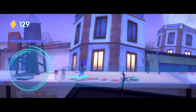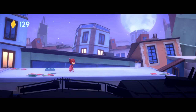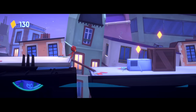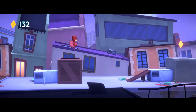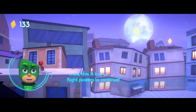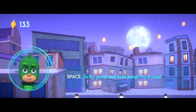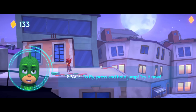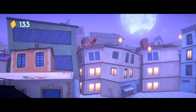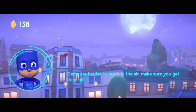Good job. Your turn, Owlette. Nicely done! Whoa, this is too long to jump. You need to use your flight powers to continue. To fly, press and hold the jump button. Try it now! Gems are harder to reach in the air — make sure you get them all!